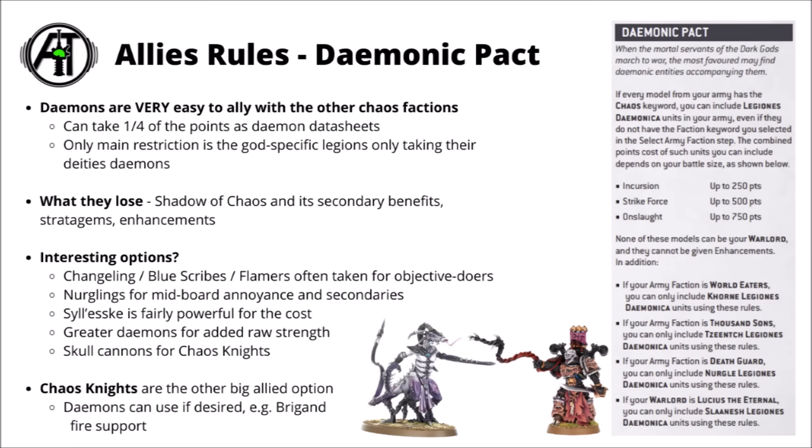Before getting into datasheets, it's worth mentioning the allied rules for demons. Demons are unusually easy to ally to the rest of the Chaos factions — the basic rule is you can take one quarter of your points in allied demon datasheets. The only real restriction is that god-specific legions can only take demons of their patron deity: so only Khorne for World Eaters, Nurgle for Death Guard, Tzeentch for Thousand Sons, and if you're running Lucius the Eternal for Chaos Space Marines then it's only Slaanesh. The datasheets will lose the Shadow of Chaos and its secondary benefits, the main downside being they're not going to get close-range deep strike. For more common allied demon selections, armies often quite like cheap options that can deep strike for secondary objectives — something some of the other Chaos legions lack.